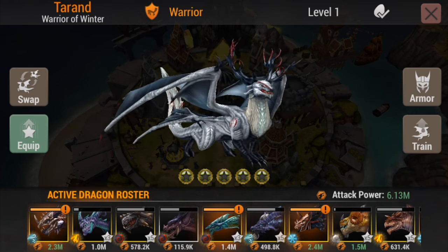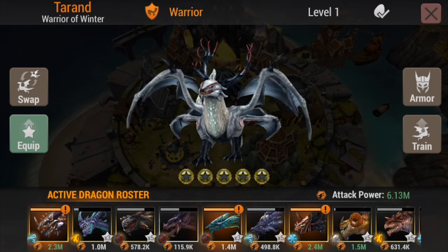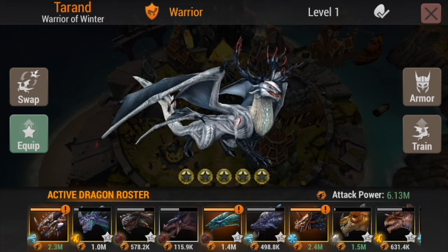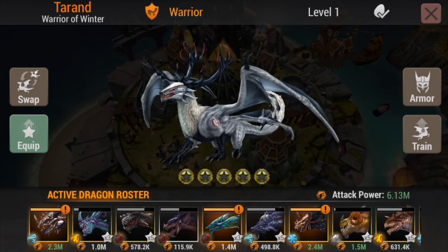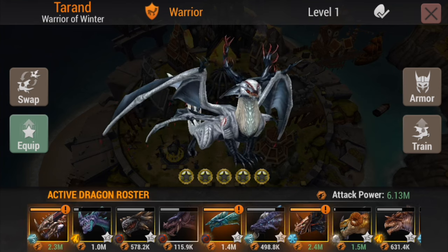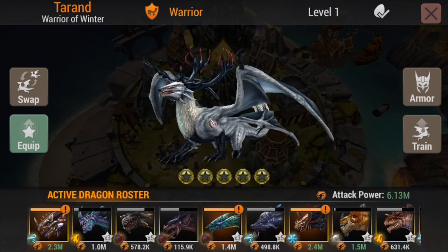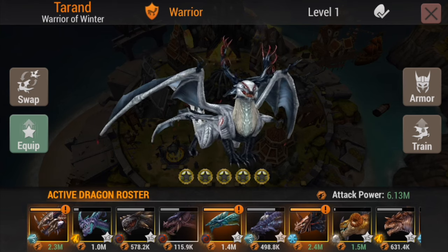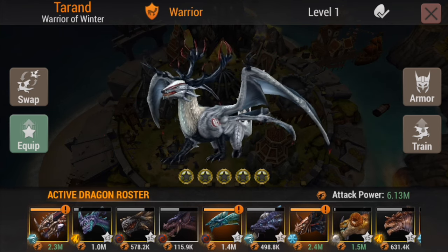Next is level 21, when he evolves to platinum — max attack power of 3.658 million. Then level 29 gets him to the sapphire region with 6.945 million. At level 36 he hits the garnet tier with 18.649 million. Remember, this is with no runes equipped and no research, so that's pretty strong.